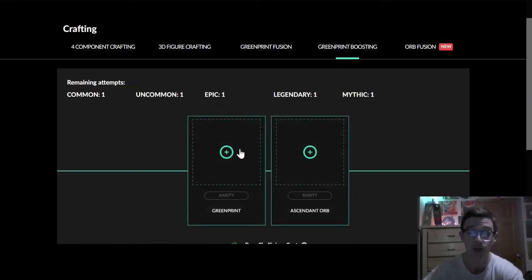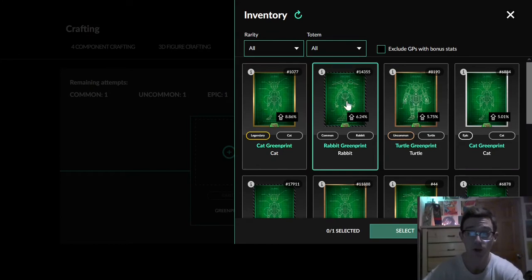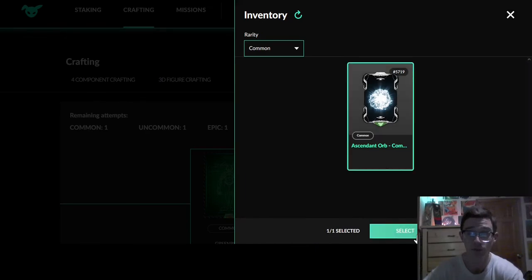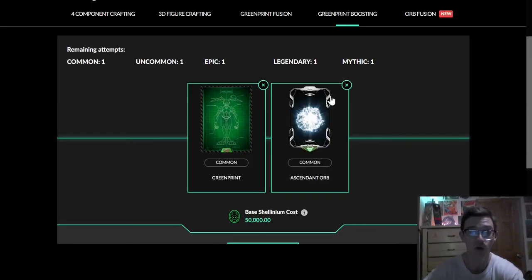I'm also going to be going over green print boosting, where we're going to take one of our green prints and select-fuse it with an ascendant orb. That is going to boost the stats of this green print in order to give us eventually a better success rate and ultimately better stats for our anima armor that we craft.